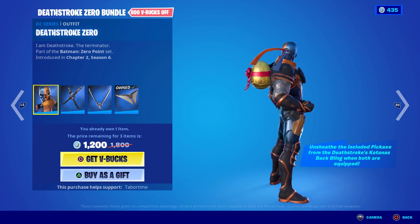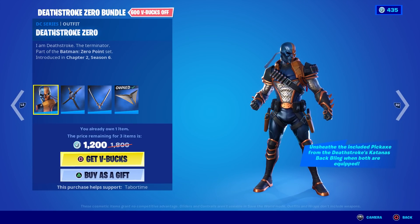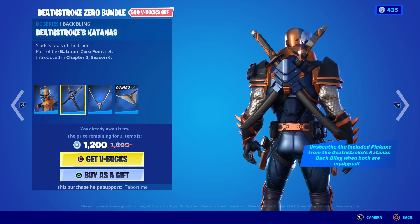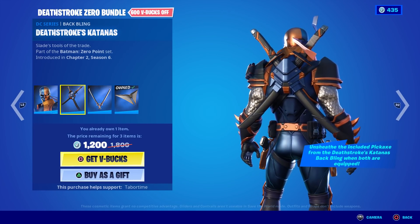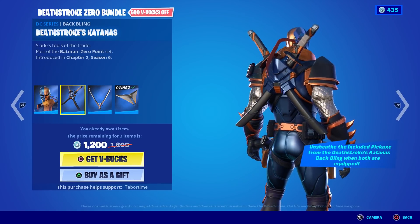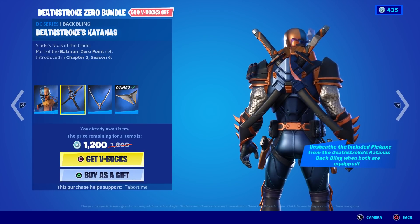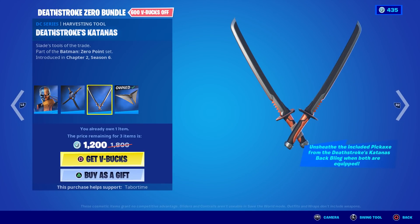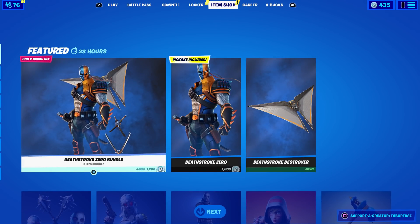Everyone's mad that he has a nose, but I love the ninja vibe — the color scheme is beautiful. It says 'unsheathe the included pickaxe from Deathstroke's katana's back bling when both are equipped.' Look at that — that's what Deadpool should have had, an interactive back bling. His looks cartoony — Deadpool's does — and look at the bandana, it's like merging with the back bling. Here are the katanas, those look nice, hint of orange on there — beautiful. There he is in all his glory.